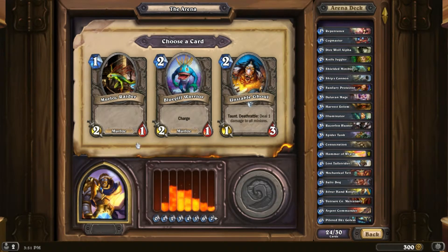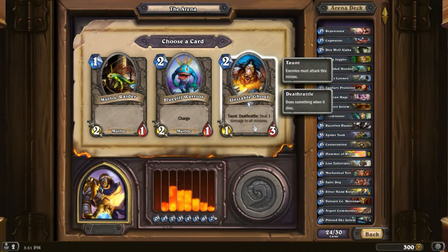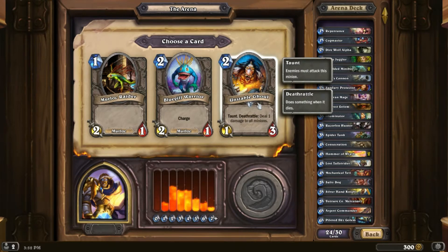Raider, Bluegill, Unstable Ghoul. I've got two things with Divine Shield — I don't have any minions with only one health except for the boar on Razorfen Hunter. And I don't have any power-ups to make Bluegill more useful in a single turn, so — Unstable Ghoul.